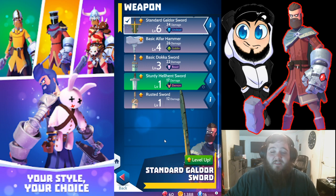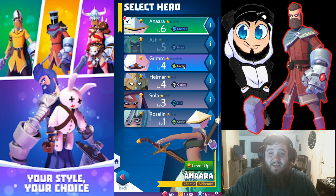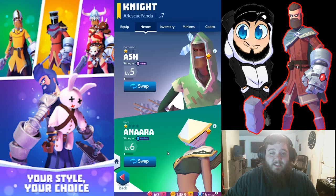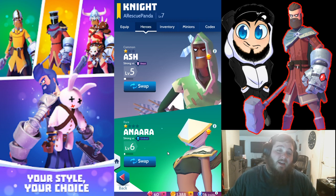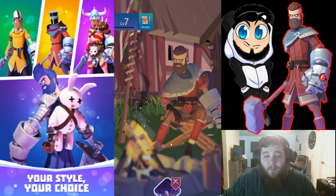Or you might choose to use one of your heroes instead because they have more benefits. Heroes are pretty similar to weapons — they also have a type listed next to them showing what they're good against. So Anara is good against undead, Ash is good against beasts, Grip is good against goblins, and so on. This lets you customize your playstyle — bring Ash for beast fights, Anara for undead fights, and use your hammer for goblins. It allows you to build a team with some pretty solid strategic plays.